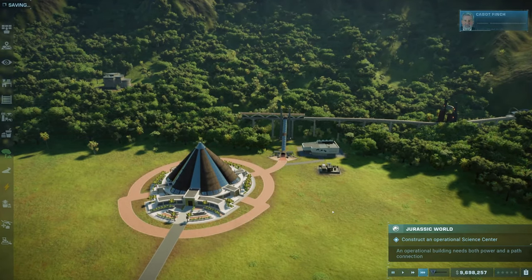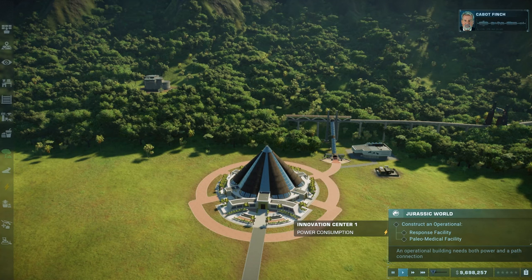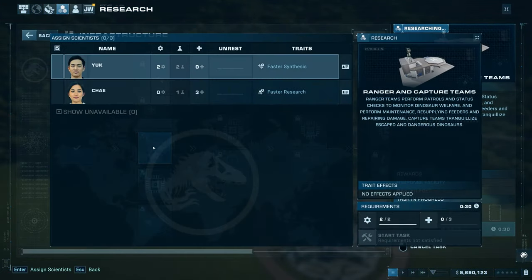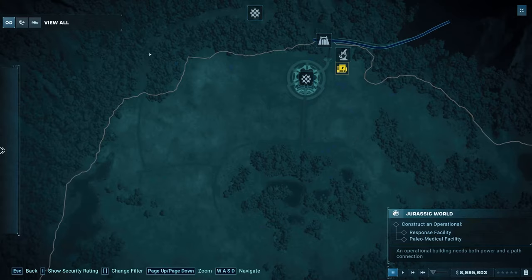The first objective is to set the park up by constructing a science center, followed by a response facility and a paleo medical facility. You will need to research those buildings from the research center, and you may need more skilled scientists that you can hire from the control center.